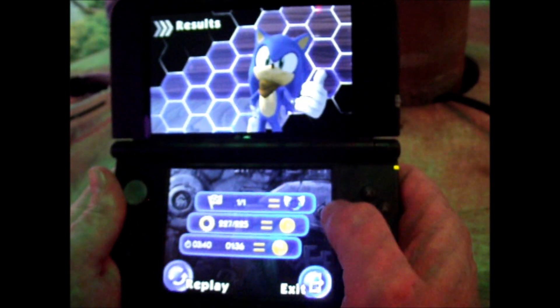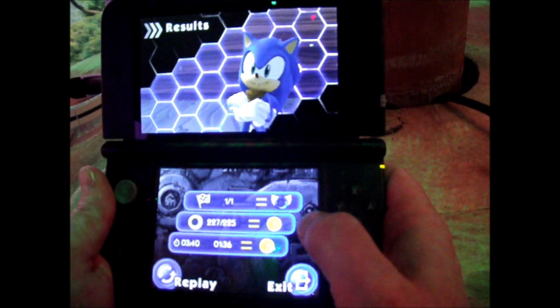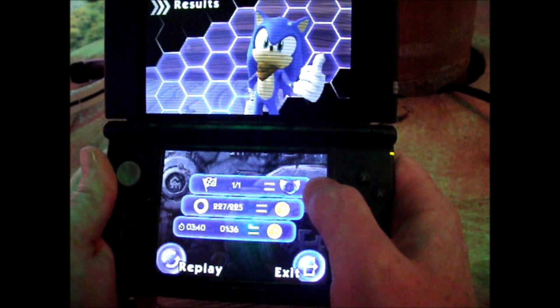On the bottom we have the badge and two coins that I got. I got the coins for collecting a certain number of rings and completing the race. I also beat the stage time, and then I have a badge.